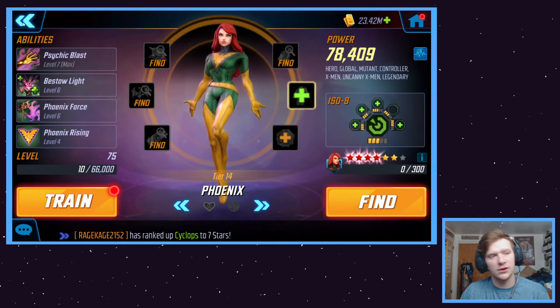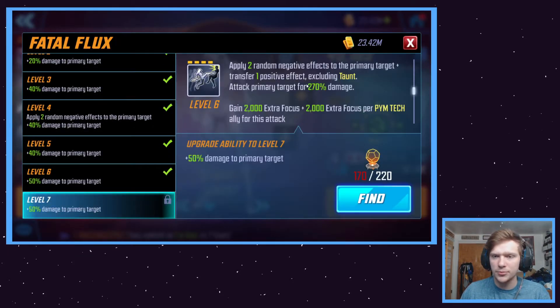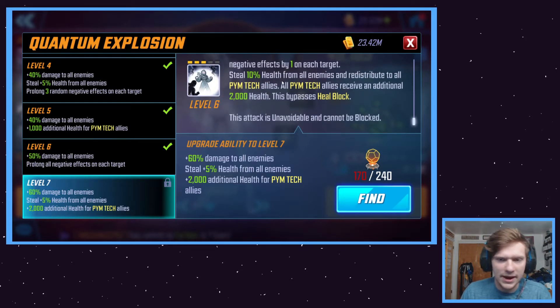Phoenix just hits hard and she'll be a really good character for Dark Dimension. Ghost has a pretty good kit overall — she can remove turn meter with her basic attack, and her ultimate steals 10% health from all enemies. I might tier 4 that ultimate so I can get 15%. So between Phoenix and Ghost, no matter what happens in a given turn, 30% health goes away. You have to be careful once you start going against healers because they can heal it back up, but they can steal health and heal themselves by doing so.